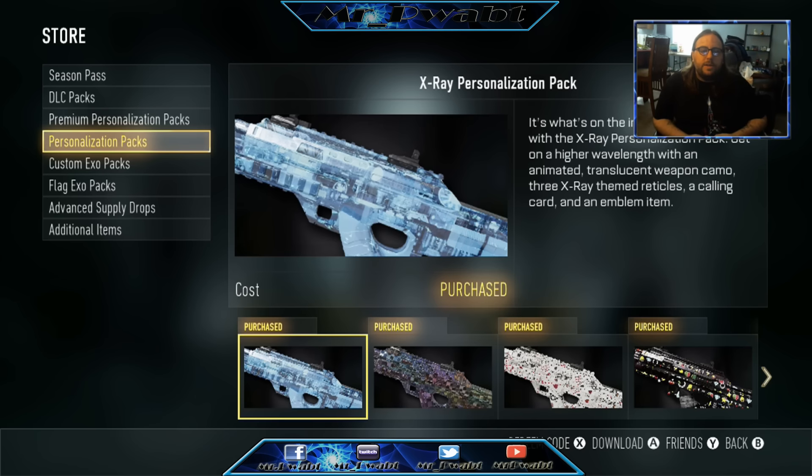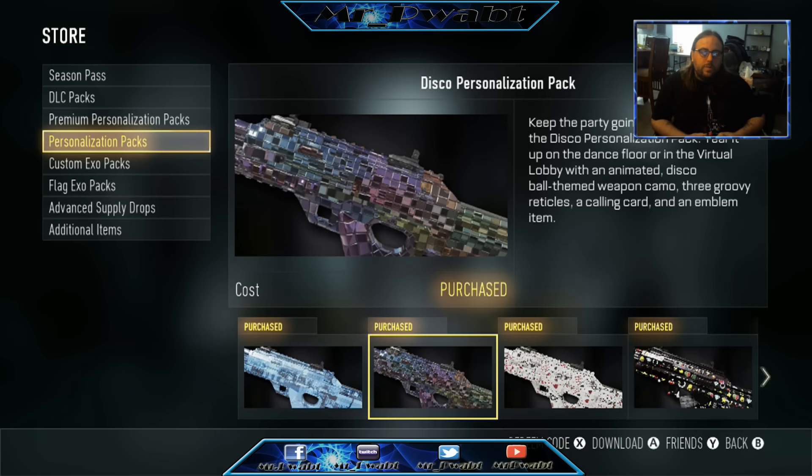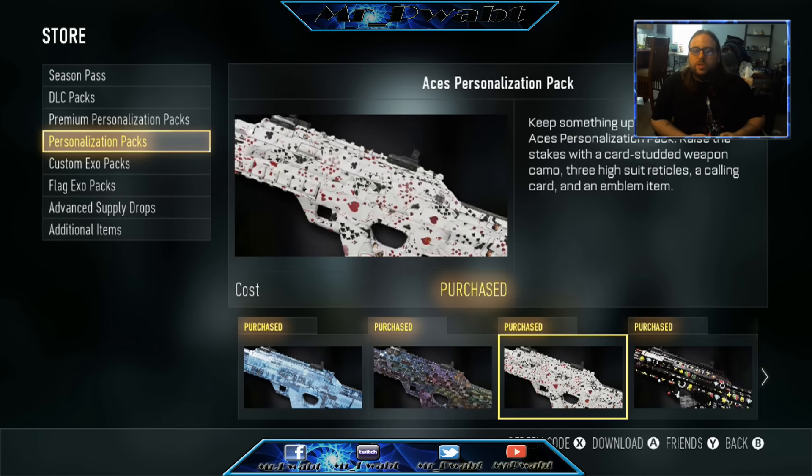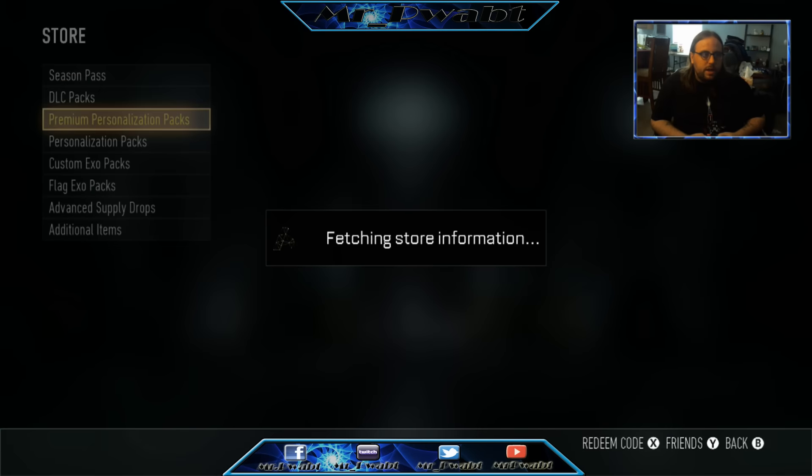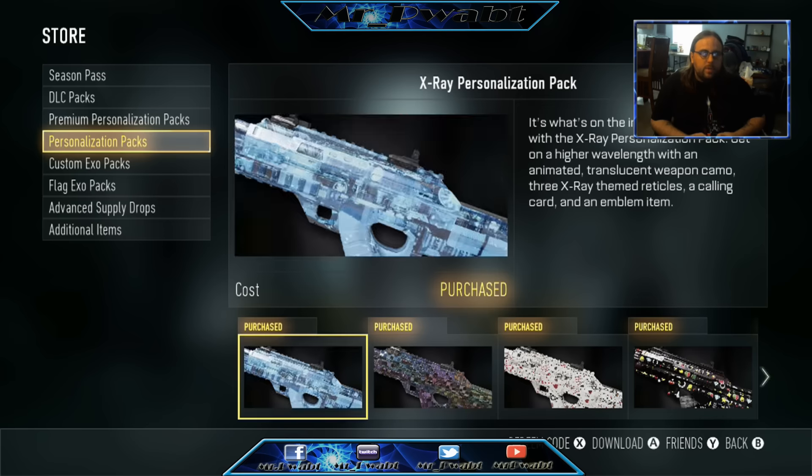What's happening everybody, Mr. Pop is here. Advanced Warfare has now released more personalization packs for your guns. You get a camo, three reticles, a calling card, and an emblem. I'm going to break down all of this stuff for you guys so you can figure out if you want to purchase it or not. In the advanced supply drops you can get the exo-cutes and all that, but I did buy all the personalization packs.